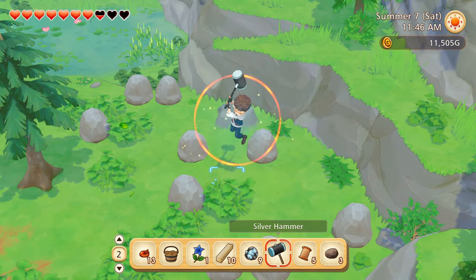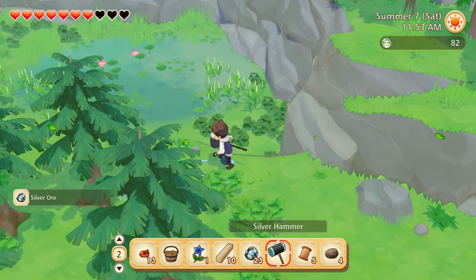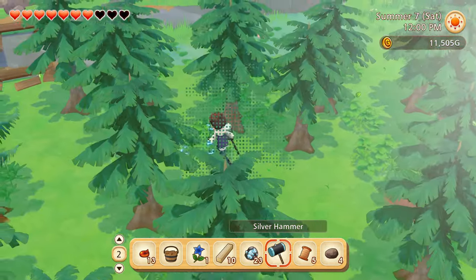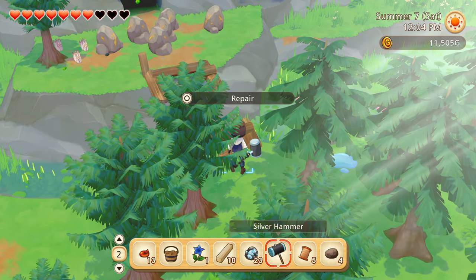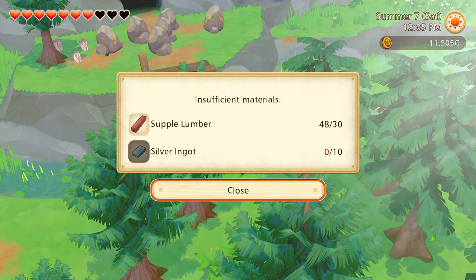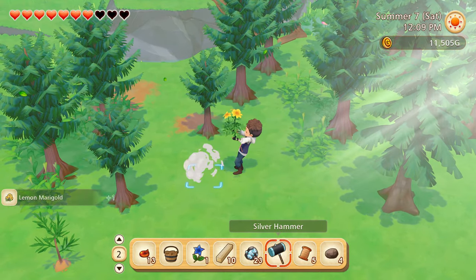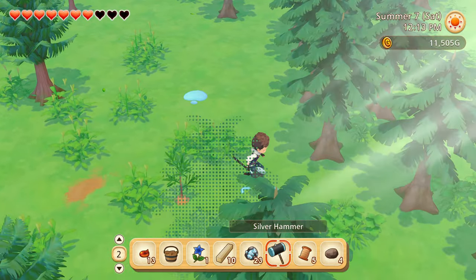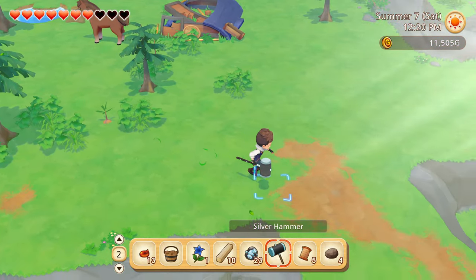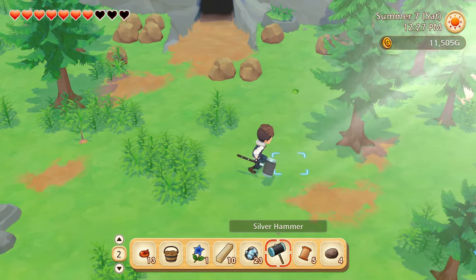Whoa, that is a whole lot of silver! Or maybe — yeah, that looks like gold ore actually. Okay, so solid lumber and then silver — it's okay. I think I actually might have that because I have been trying to gather a whole lot of silver ingots. I'm gonna check on that. If nothing else, I have a lot of silver now that I could potentially turn into ingots.